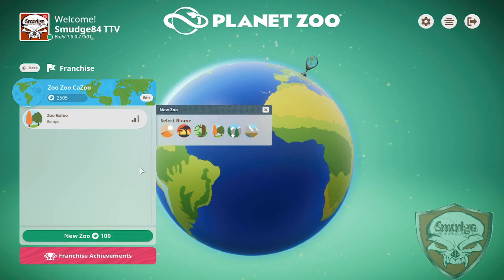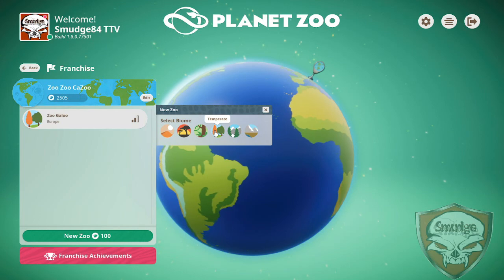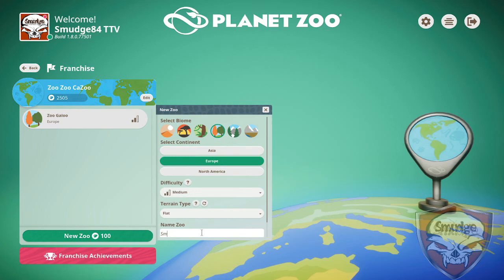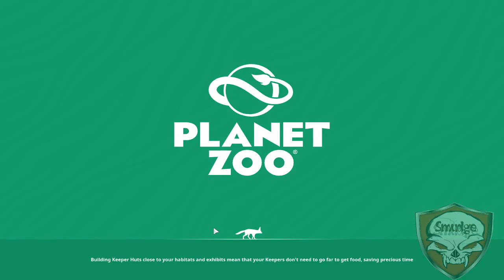Anyway, let's go to franchise mode. Look at that lovely stuff. So we're going to create a whole new save for this particular one. Shall we go for a tropical? No, we're going to go — let's have a look. There we go. I know it's not exactly very imaginative, that title, but it is what it is.